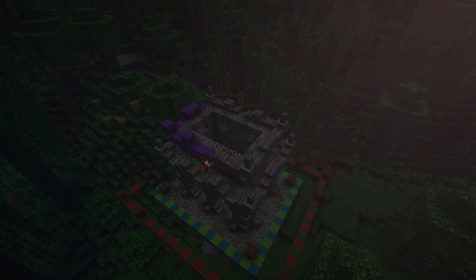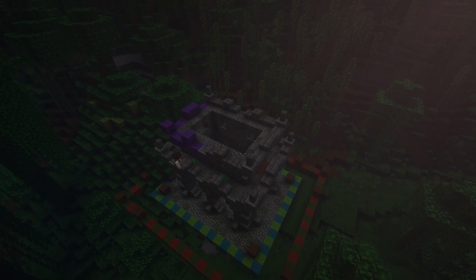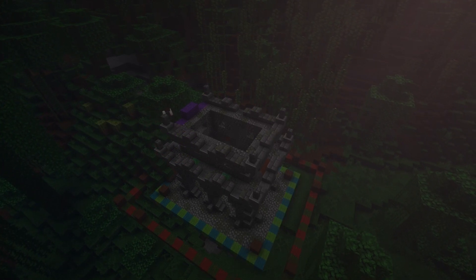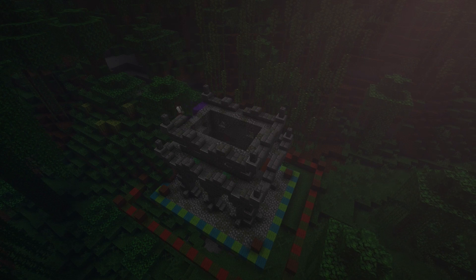I should also mention the fence posts on top of the andesite blocks — those are to add little points on the end of the roof, little juts that stick up. I don't really know how to describe it, but now we're on to the roof.